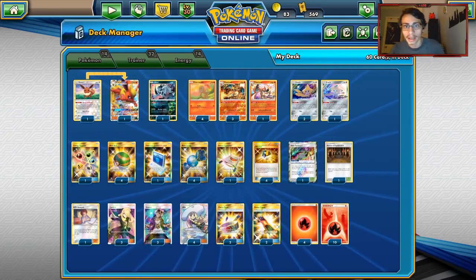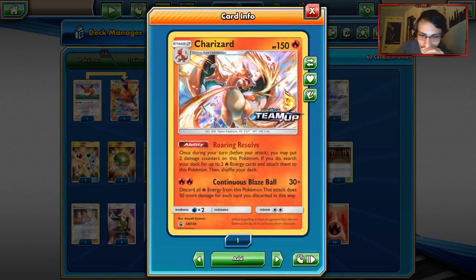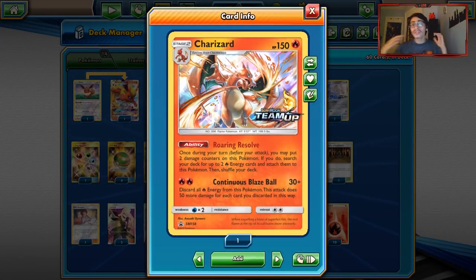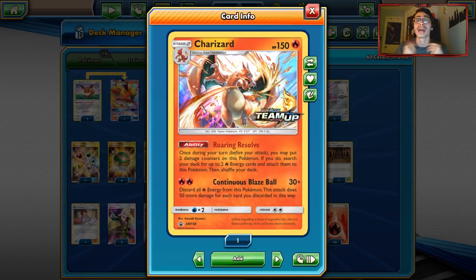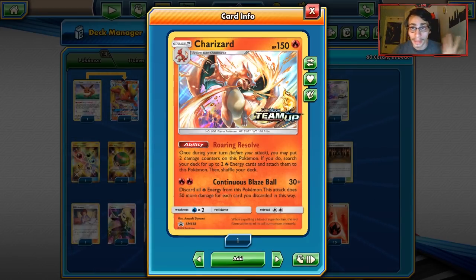Now let's take a look at the Charizard deck. Before I do, I have some expanded team-up content I want to do. If you guys want to see any expanded team-up videos, leave a comment down below. I want to look into Latios and Latias Tag Team in expanded, Pikarom in expanded, and Charizard in expanded because it has Blacksmith.